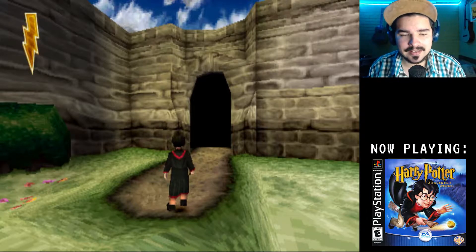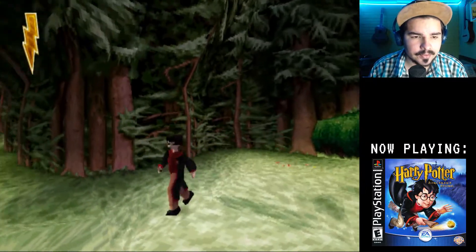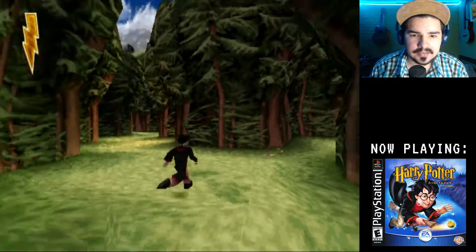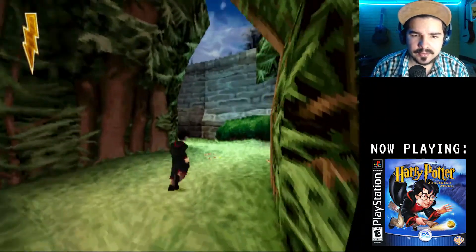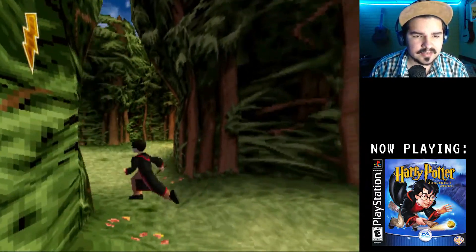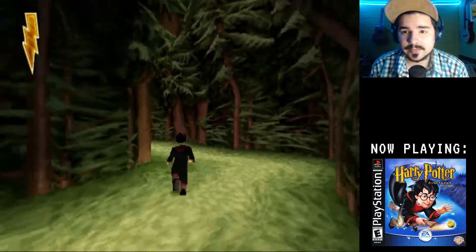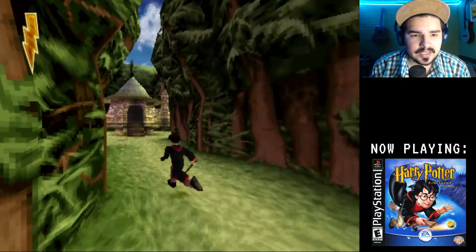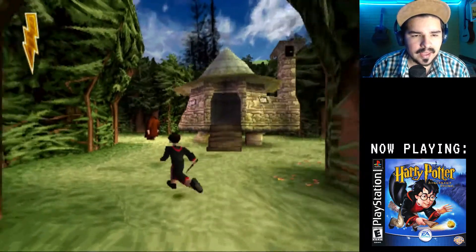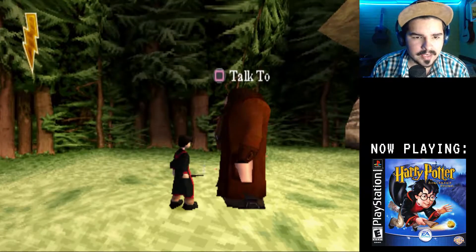Hello everyone, Bowen the Cap here once again, and today we're continuing with Harry Potter and the Sorcerer's Stone for the PS1. Just to remind you, the last time we played this game, we were wandering this forest and we had a conversation with Hagrid. Hagrid told us that we should look for a seat — maybe I can talk to him so he can remind me.